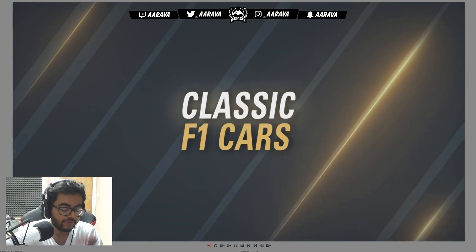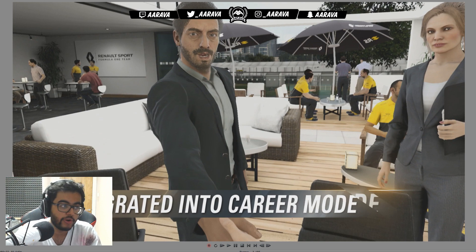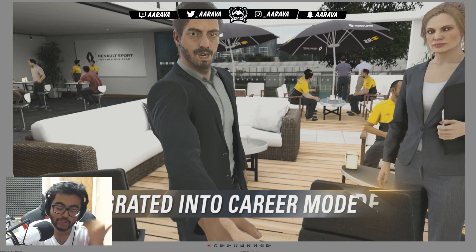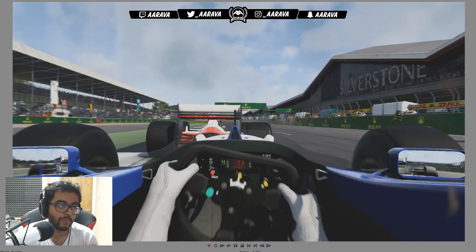Classic cars are now being integrated into career mode, and we get a glimpse of how that happens. There's a wealthy character we've been told about — alongside Emma the PR agent and your engineer, this is a third character who's a rich billionaire owning classic cars. He invites you to invitational events to drive them in between career mode races, which is so great because it will break up the career mode experience. It won't get repetitive — you've got a breakup of very different game modes as you go through.